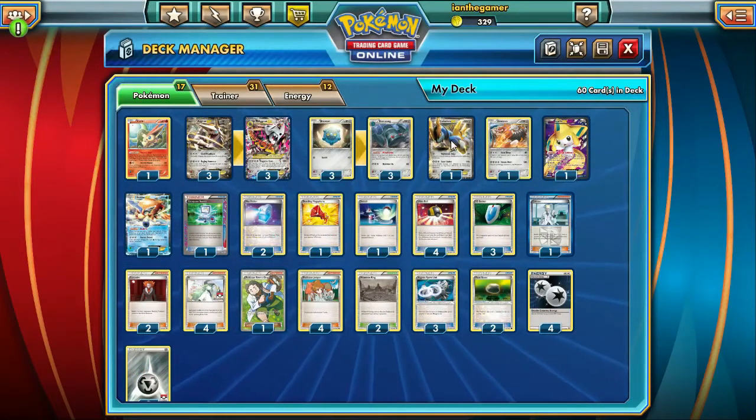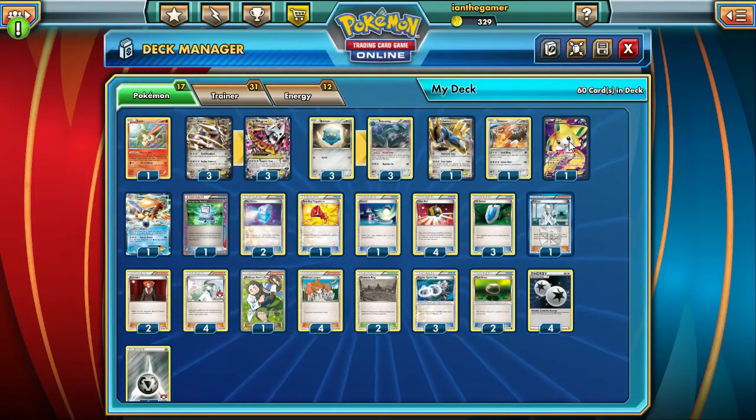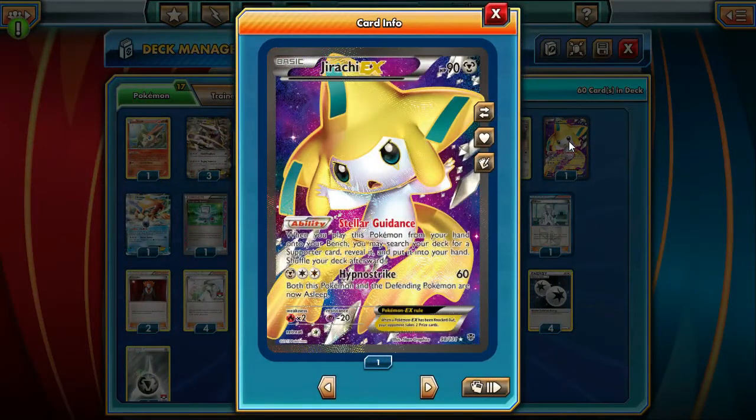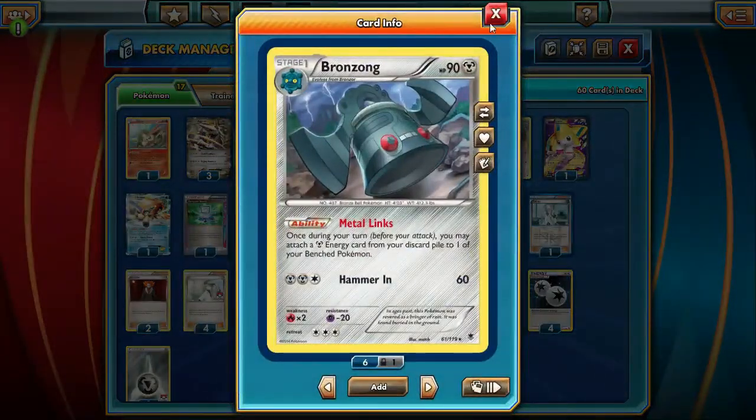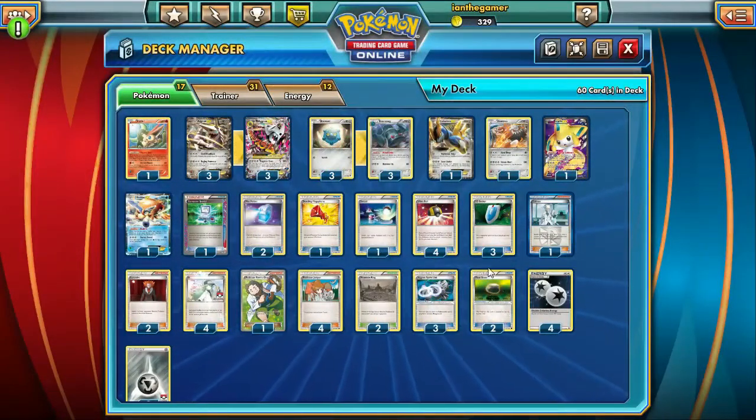I also run a 3-3 line of Bronzong, one Cobalion — this is there to get rid of special energies and take care of safeguards — and Jirachi, which is just to get a supporter. You could attack with it using Hypno Strike: both this Pokemon and the defending Pokemon are now Asleep for 60 — but you don't want to attack with it. You use it for the Stellar Guidance ability: when you play it from your hand onto the bench, you may search your deck for a support card. And then Keldeo is there to rush in, put energy on your Mega Aggron or Heatran using Bronzong's Metal Link ability, then retreat with Switch or Float Stones.